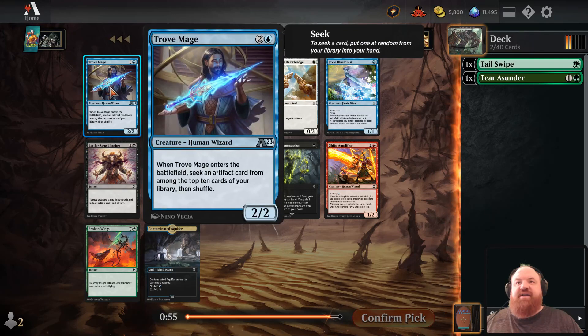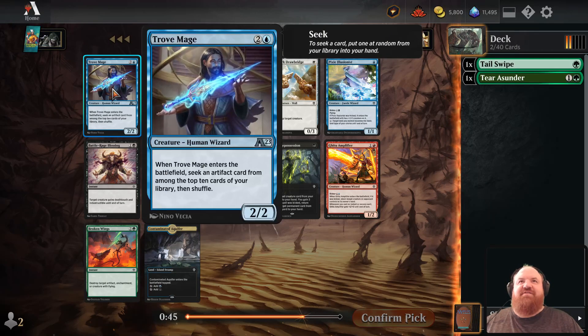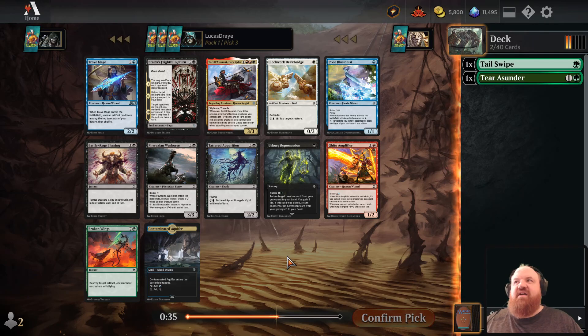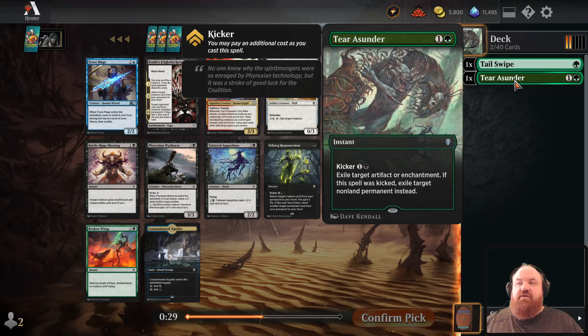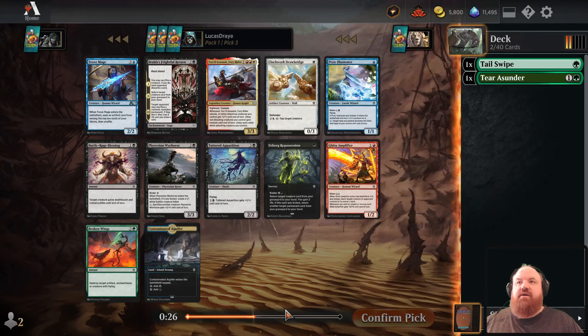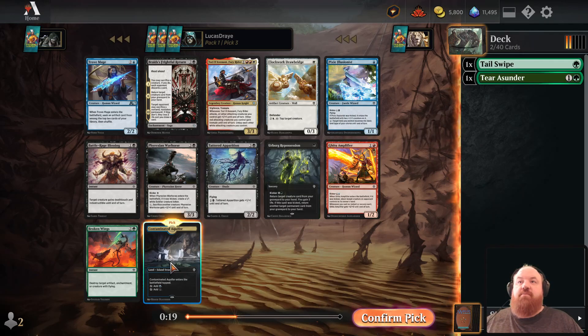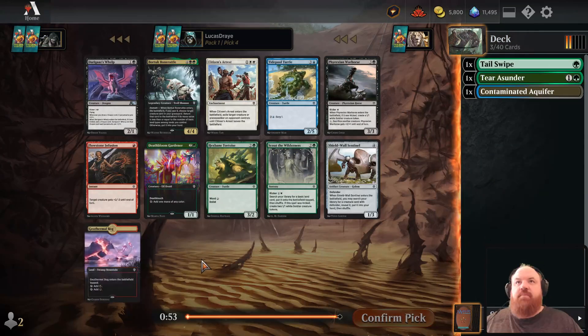Trove Mage is another Alchemy card — not that impressive. The rest of this pack is kind of dead. Granted, we are going to be playing Tail Swipe and Terra Sunder, which means we're going to be splashing black for Terra Sunder. So Urborg Repossession is a real spell — I like this card quite a bit. But if we are going to play Domain, I think we take the Aquifer here, and that would be a fine addition to our deck.